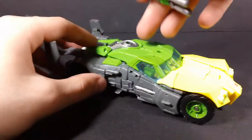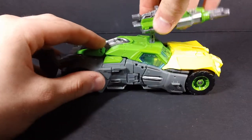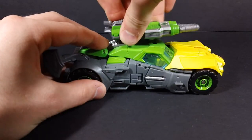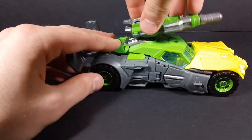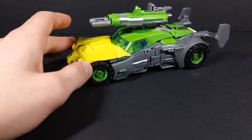There's a port here and here. You can place it in either one up here — I don't think it looks very good — but you can place it back here. Drop it all the way in, and with the mechanical detailing underneath it, it looks kind of like a turret. And I think that looks pretty darn nice.